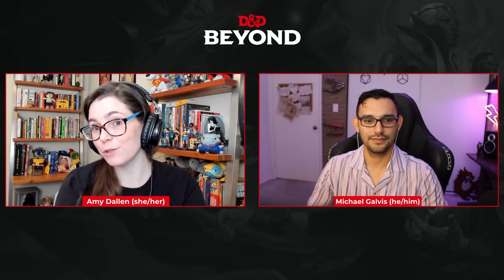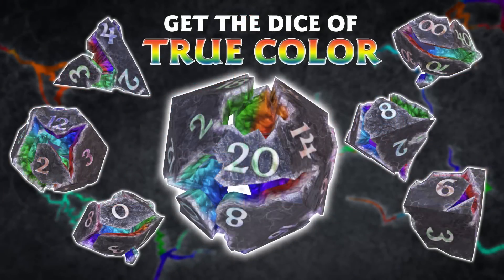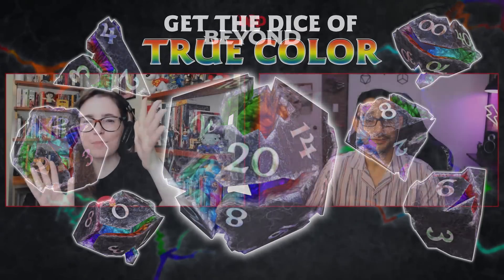Monsters of the Multiverse includes 30 different options in one place for building playable characters, with tweaks of races, updates of races, and new options. We think they're cool and exciting. Michael had an idea for a very cool Bladesinger wizard, which is one of the older subclasses available, introduced in Sword Coast Adventurer's Guide and updated in Tasha's Cauldron of Everything.